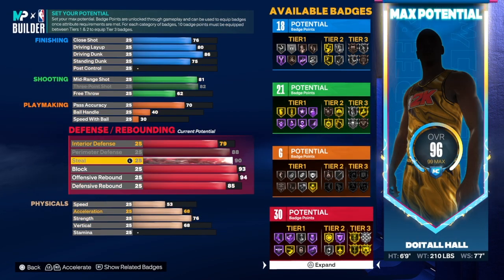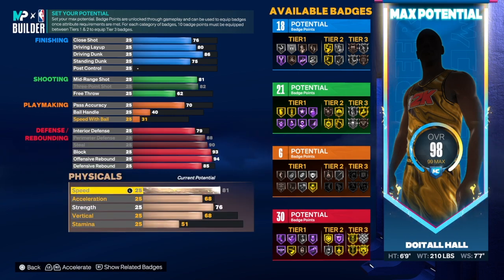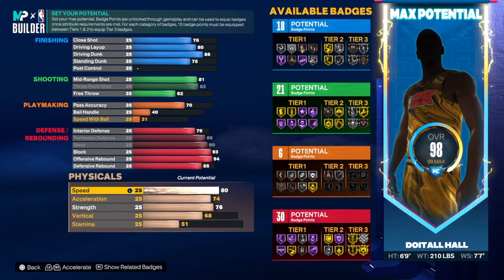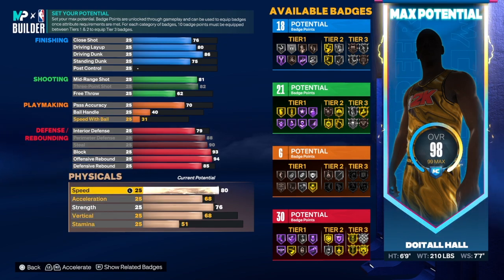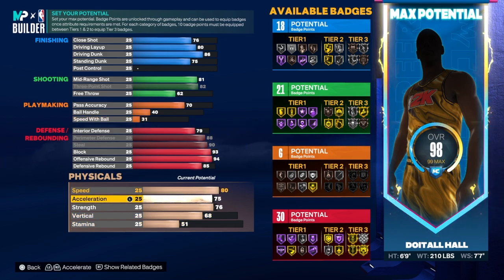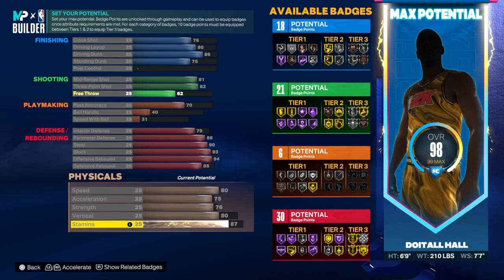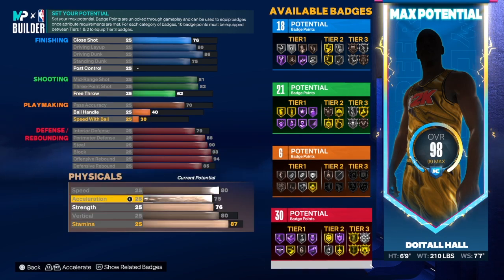Look at the badge combination — 18, 21, 6, and 30. Big defense on this build. For the physical attributes: speed is 80, acceleration is 75. You can leave acceleration lower — you could go 80 speed and 68 acceleration, or bump it to 70, but I took it to 75. Strength is 76, vertical is 80 — that helps you out a lot. Speed with ball went up and the rest went into stamina.